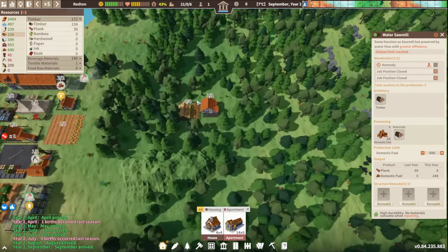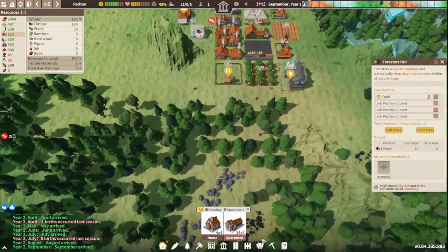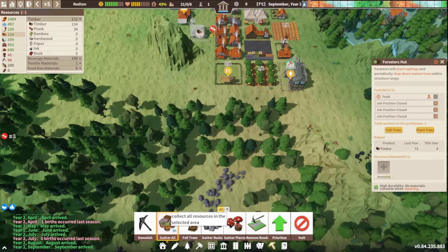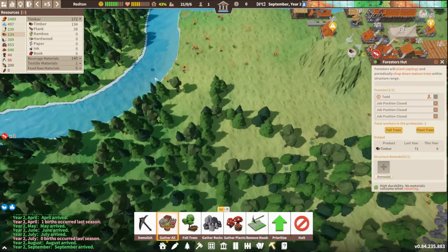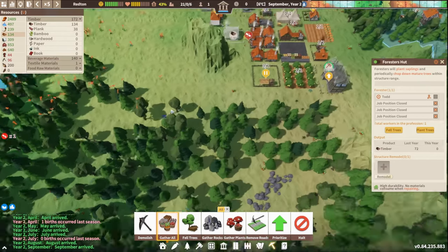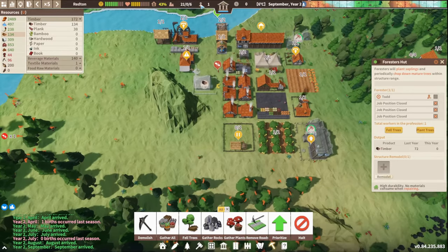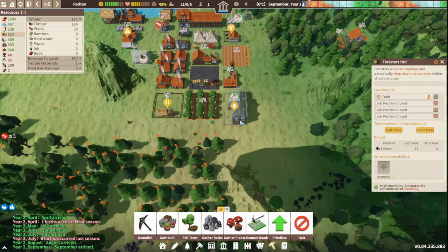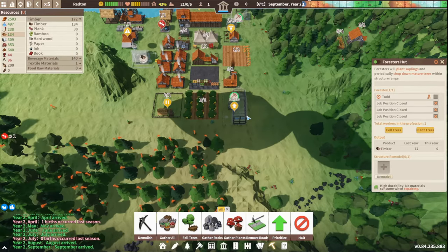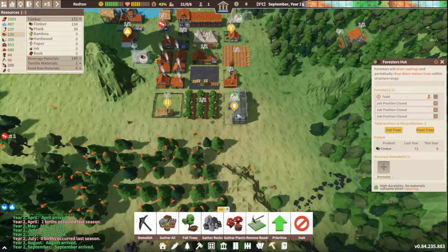We're running out of timber again. I think you've done a good enough job planting so you can fell now as well. Gather all that food and stuff. We only have one laborer — that's why we really need more people. More laborers means more ability to do things, otherwise we're going too slow.